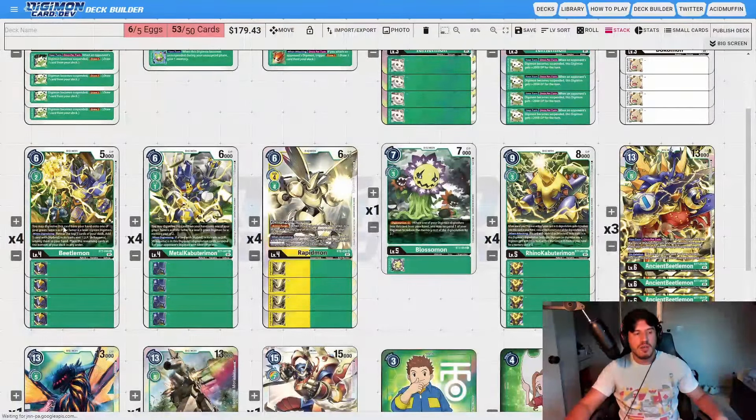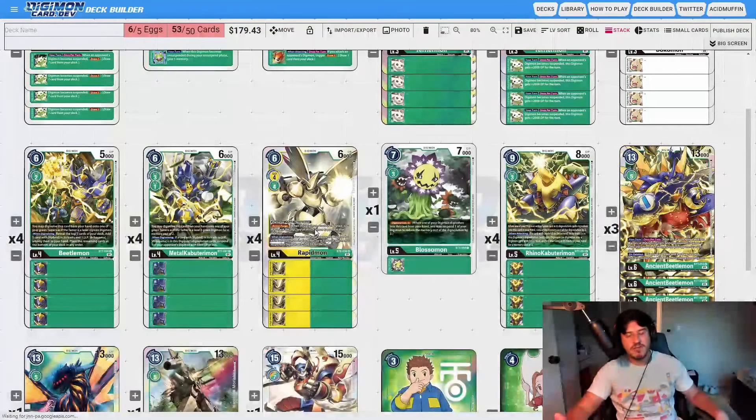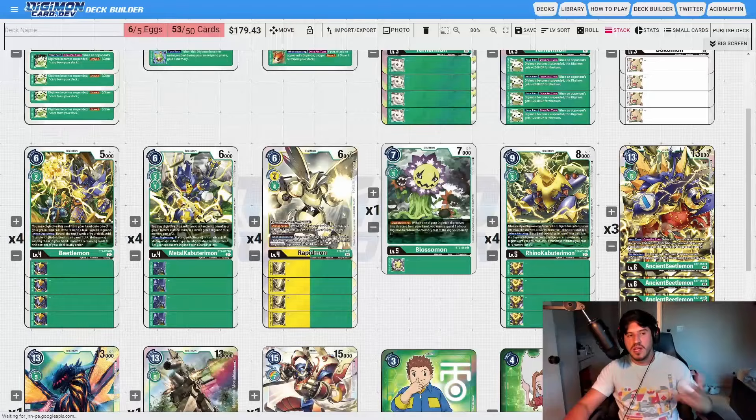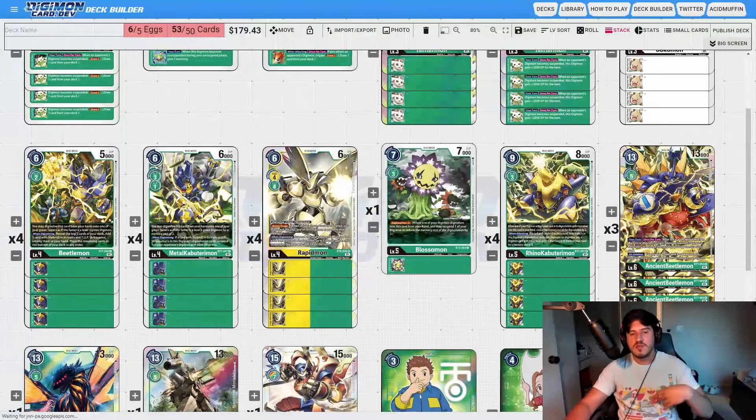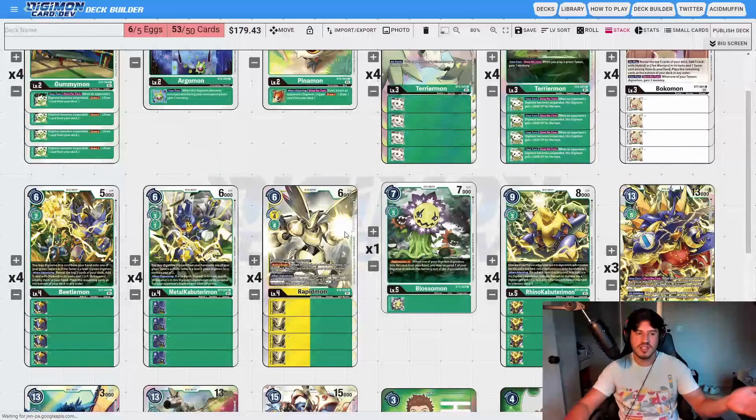For the full hybrid package: four Beetlemon, four Metal Kabuterimon — this needs no explanation. Four Armor Rapidmon — this is the best card in the deck. You don't have a way to search it since you're not playing Searchteriummon, so playing four is the best way to ensure you draw it, and it's a card you always want to see in your hand. For level 5s, four Rhino Kabuterimon is standard in the green hybrid build — this is the linchpin of the deck. It lets you Digivolve for 1 over level 4s that have a tamer in their source, then use the effect to Digivolve into Ancient Beetle, Ancient Troy, or Shivamon for only 3 memory. It's also an 8,000 DP beater that gets over a lot of the meta level 5s right now, so even just sitting on it can be powerful. Rhino Kabuterimon at four is mandatory.